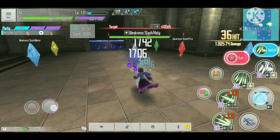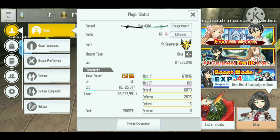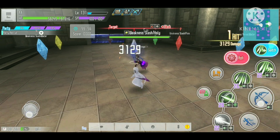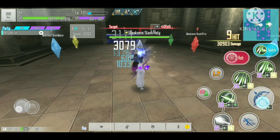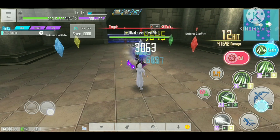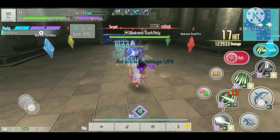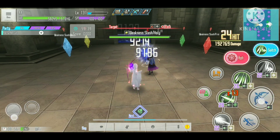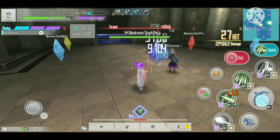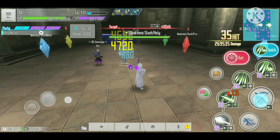Now we increase the attack to 6073 and do the same test again. Normal attack is doing 3000 to 3100 damage, and when we use the Xenon skill the normal attack is doing 9100 to 9200 damage. The conversion seems to be very similar — one attack point adds one additional damage.